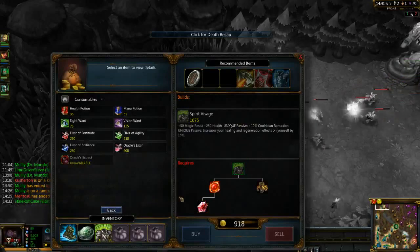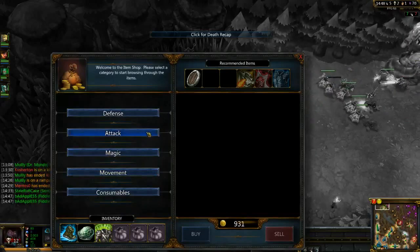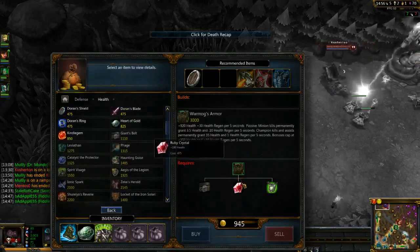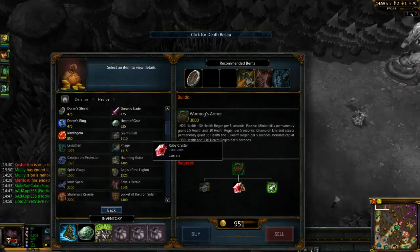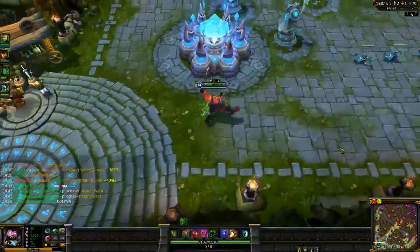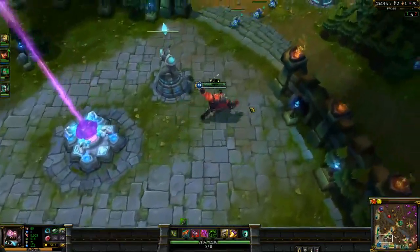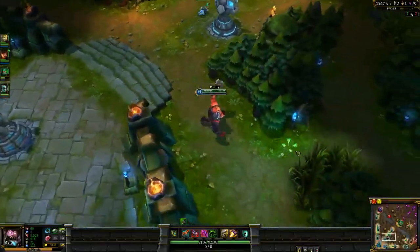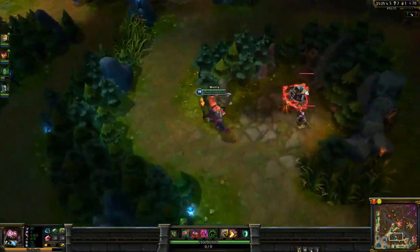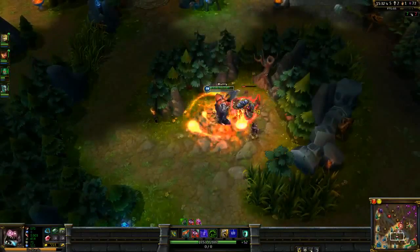So now we're gonna look to get Warmog's. Warmog's is kind of a dead item ever since the nerf, but because Mundo benefits so well from health and health regen, it's a really good item on him. We don't have enough for Giant's Belt, so we're just gonna get a health crystal and get Giant's Belt next. Normally you don't get this fed as Mundo, but I'm getting lots of kills. Our late game's gonna start much sooner than normal. Normally he doesn't work this way - he does a lot of damage, but it's kind of hard to gank with him.